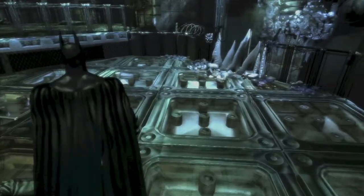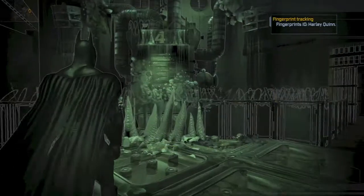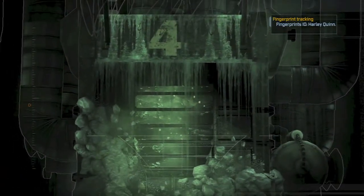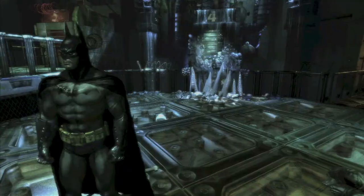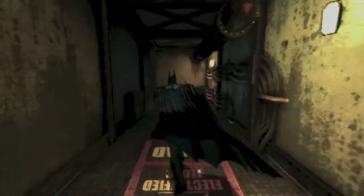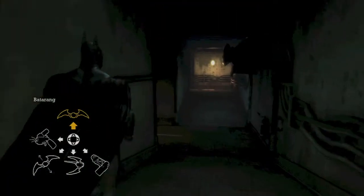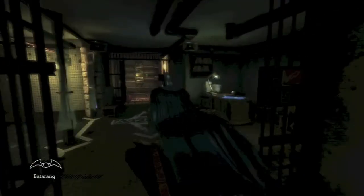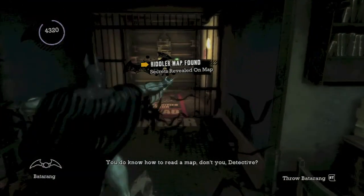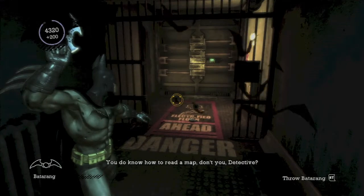This is after you arrest Harley. Head over here to the spikes and scan this icy thing on the wall — that should solve another riddle. Hop up and go into the main office area, down this hallway. Hang a left, then another left, and you should find a Riddler secret map as well as some more Joker teeth. Take care of those.